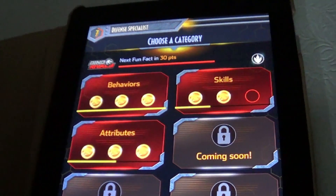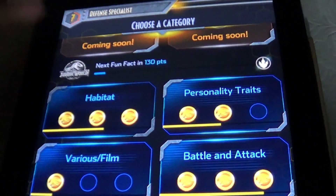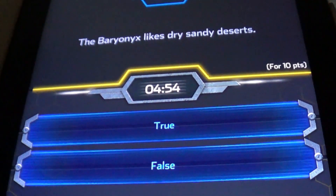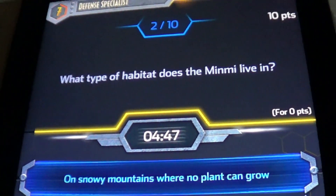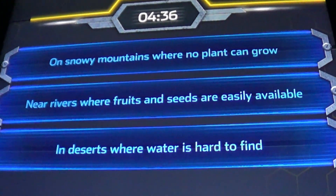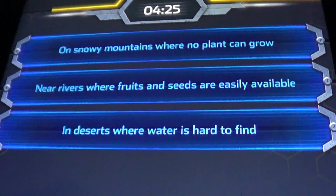Today we're going to do the quiz. I already did this a lot of times. So we're going to go with the Jurassic World habitat. Do Baryonyx like dry sandy deserts? What type of habitat does a mini live in? In snowy mountains where no plants can grow? In new rivers where fruits and seeds are easily available? In deserts where water is hard to find?